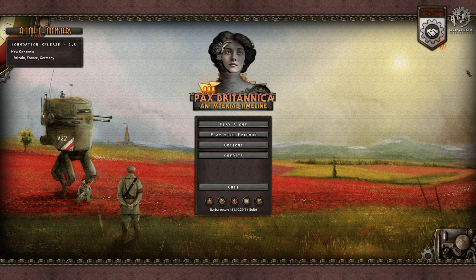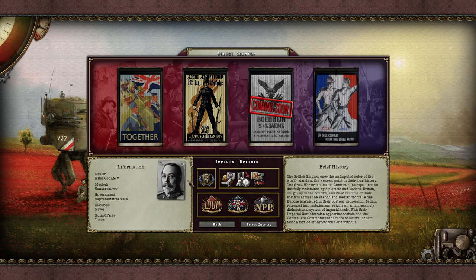This is the third iteration of Pax Britannica. It originated as a 'Britain conquered the world' alternate history mod, where the British Empire is falling apart in the 1930s — at least that's how the teasers made it seem. It's gone in a completely different direction now, and it's a relatively interesting one. Unfortunately, this is very much a super-alpha teaser version, labeled 'Foundation Release 1.0: A Time of Monsters,' with content only present for three countries: Britain, France, and Germany.